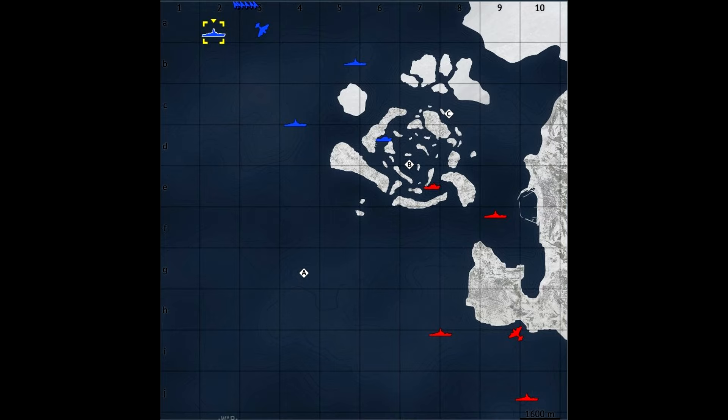Now as per tips on this map: the first one is don't spawn in a destroyer in the two spawns closer to A and just rush the caps, because you're making yourself an easier target — you're the closest thing to the enemy cruiser spawn and they will shoot you first, mainly because you're 10 kilometers ahead of your team. That's a lot easier to hit, and most of the time you're sailing in a straight line. As soon as you try to cut back you've lost speed and probably taken a couple shells, so I would not suggest doing that.